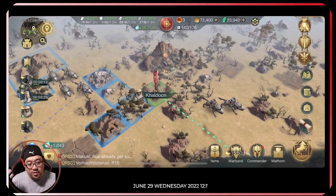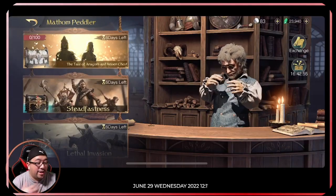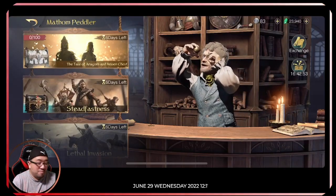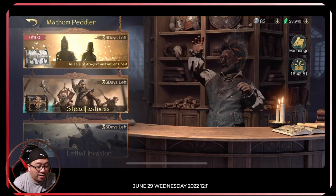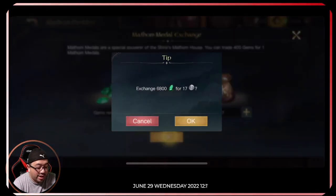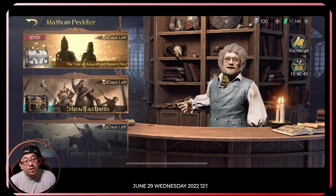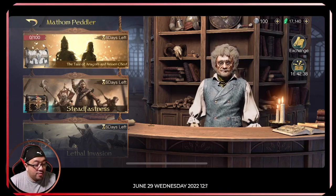All right, so new vulture is here and I'm going to open 100 of these. We're gonna open 100 today, so we do have 100 coins right now.